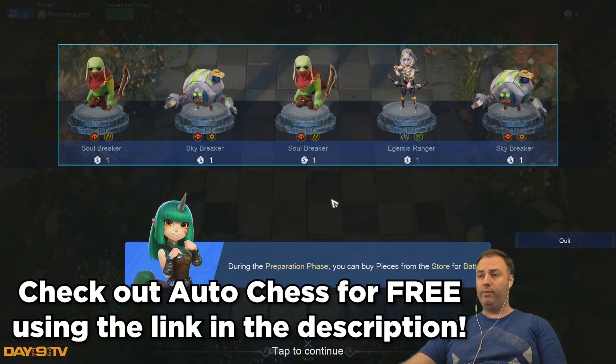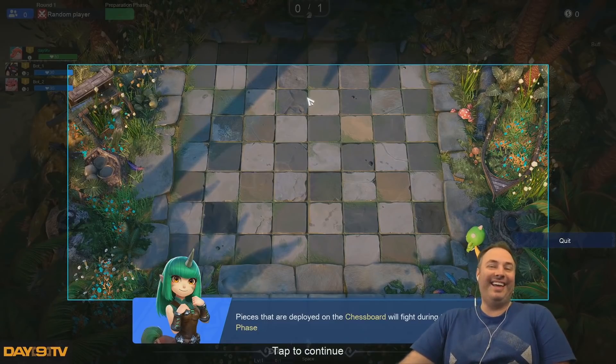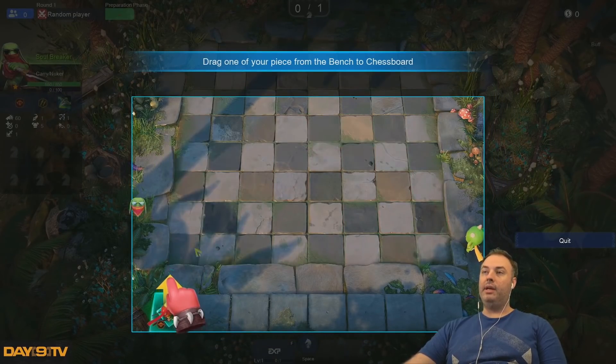During the preparation phase, you can buy pieces from the store for battle. Tap to buy. I'll never get a bigger bounty than Kid with a Straw Hat. Pieces that are deployed on the chessboard will fight during the battle phase. So I can drag it out here.